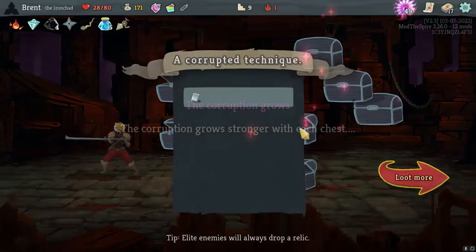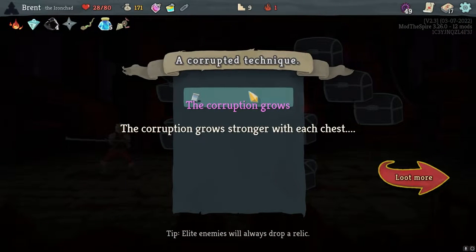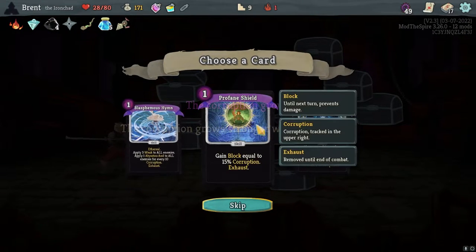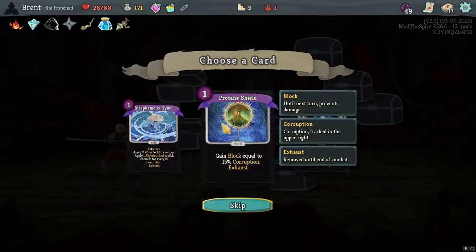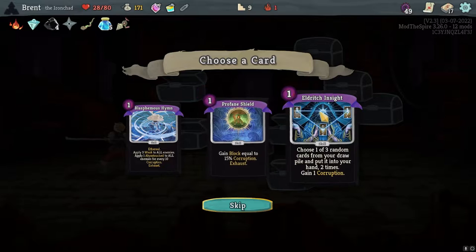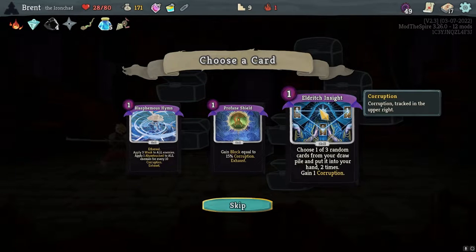We did get more corruption - corruption goes stronger with each chest. I like fragments of corruption though. These are good cards. Last one's: gain three, apply three weak to all enemies, apply one to all enemies for every ten corruption. Game block equal to 15% of my corruption. Your draw pile - put it in your hand two times, so I get to pretty much gain two cards from my draw pile.